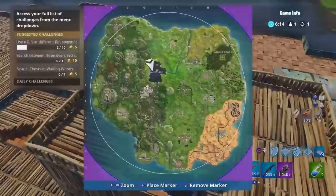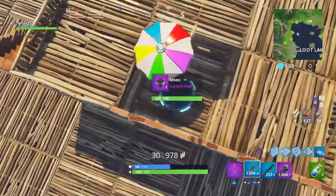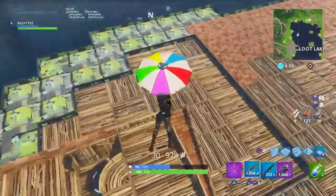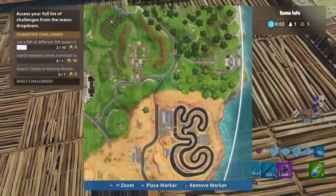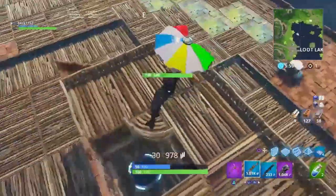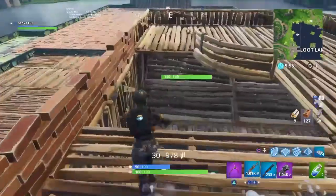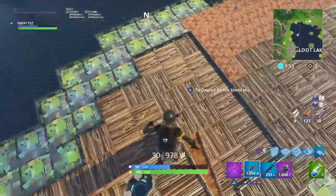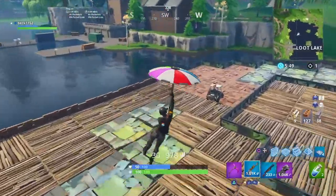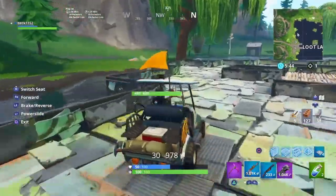I get it, you can just go to the racetrack right here in the game, but in my opinion it's more fun creating your own. At the built-in racetrack you can't build because there are tires on the side that block you. So making your own is just cooler overall.